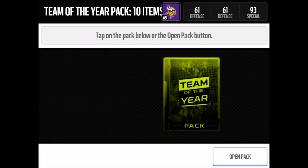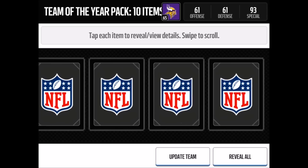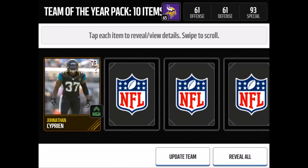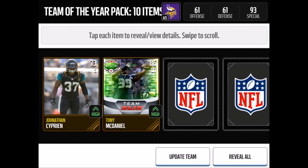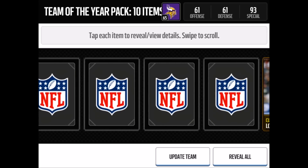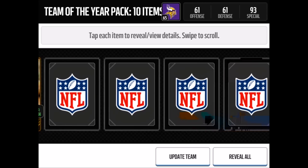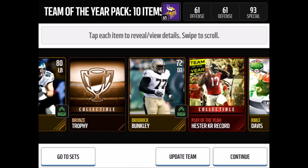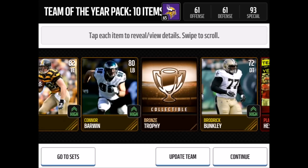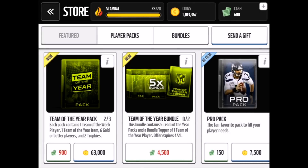Let's hopefully get an Elite in the second iPad pack. We get Tony McDaniels' Team of the Week card from the Super Bowl — not bad, but not an Elite. We also get Hester's return as the Team of the Year collectible item. Quick reveal all — no Elites in this pack either. We do get two Team of the Week players though.